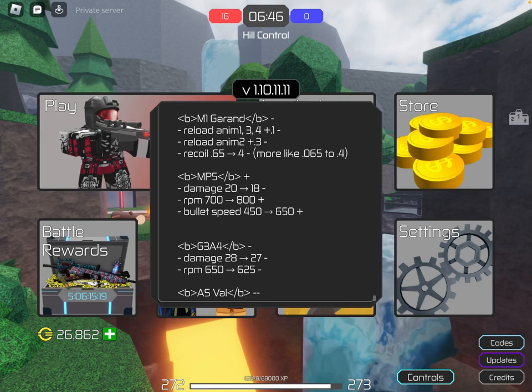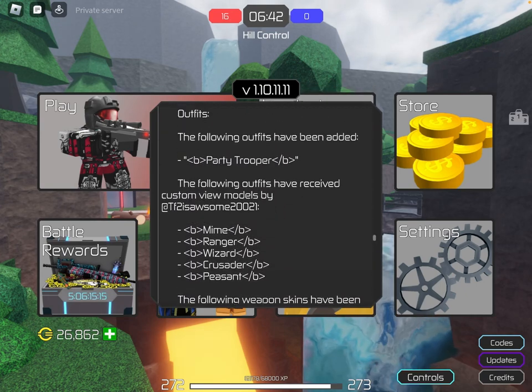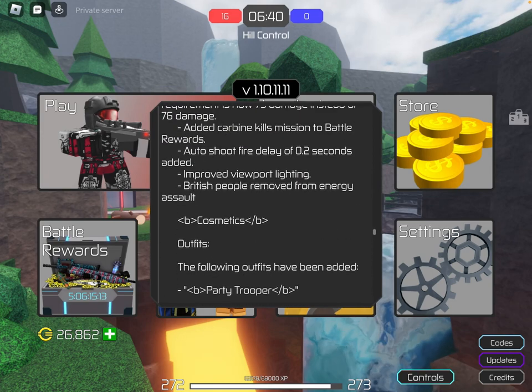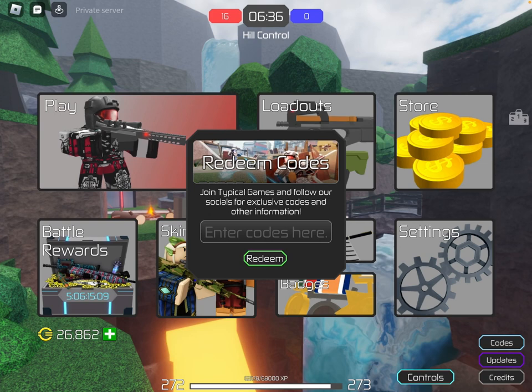Every weapon nerf, every weapon buff, every new text thing, every new animation, every new reload time speed change — everything. And if you click on Codes, you need to join the typical game's Discord server or follow their Twitter or Instagram or something, then you get a few codes, and you can put them in here and it gives you credits or a new gun or something.